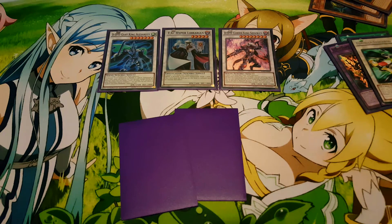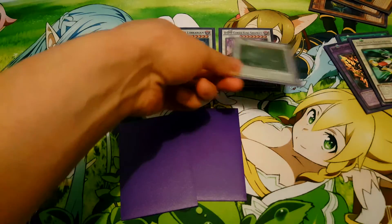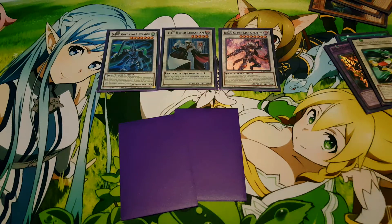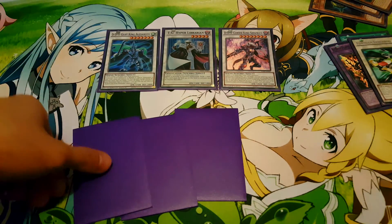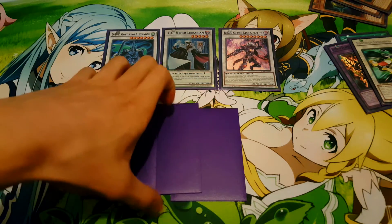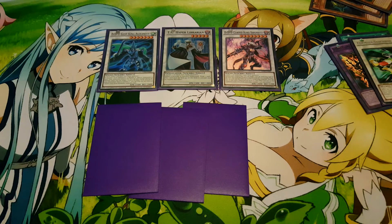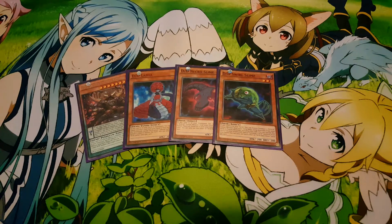Librarian's effect activates and Formula Synchron's effect activates — draw two cards. Next, take Formula and Genghis and synchro summon to go for Cursed King Siegfried, or if you prefer, Scyframe Lord Omega. Because you synchro summoned, Librarian goes off and you draw a third card. That's your end field with three extra cards in hand.